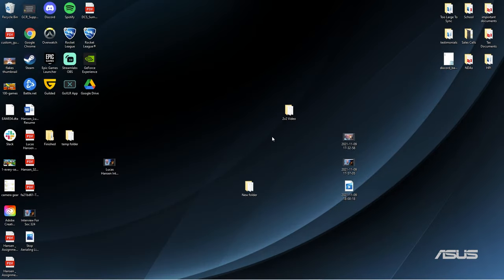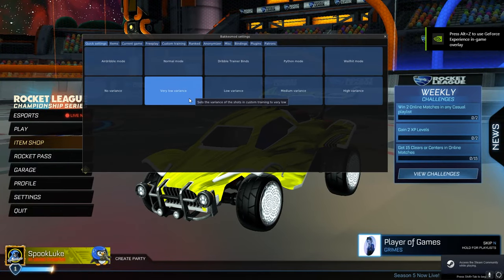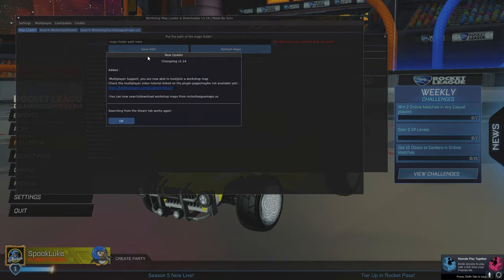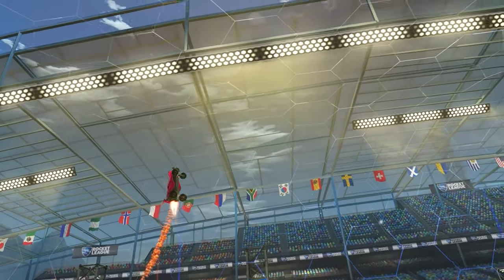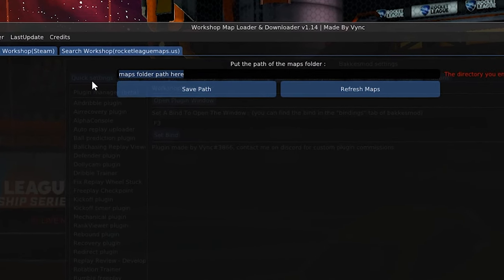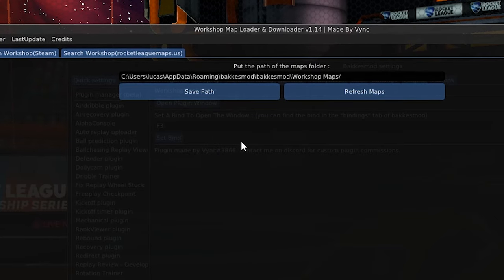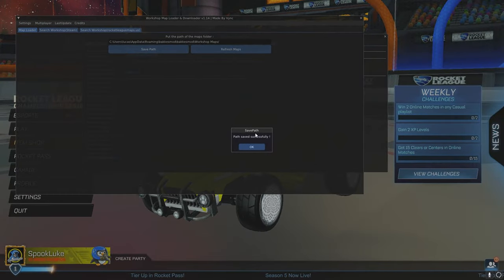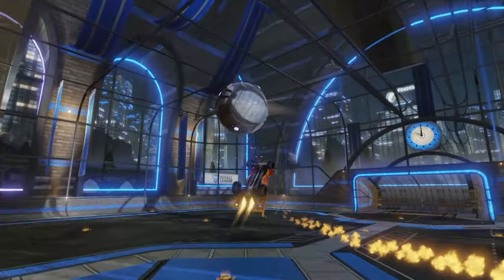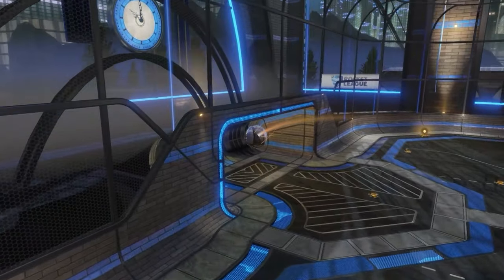Now you're ready to switch back over to Rocket League. Once you've booted up Rocket, hit F2 to open the Bacchus Mod plugin manager, scroll down to 'Workshop Map Loader,' and open the plugin. Then once you're at the main menu, we're going to need that file directory you copied earlier. Paste it into the search bar here, but make sure you add a forward slash at the end. If you don't add a forward slash, the plugin manager won't recognize any of the workshop maps you save — I had this issue for the longest time without knowing why. So make sure you add a forward slash at the end of your file pathing.